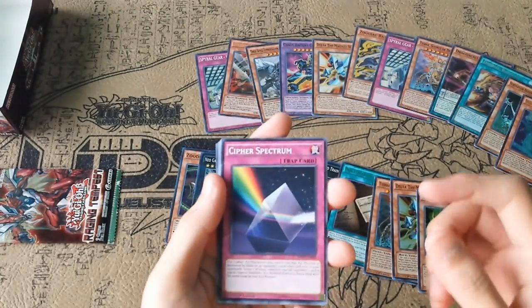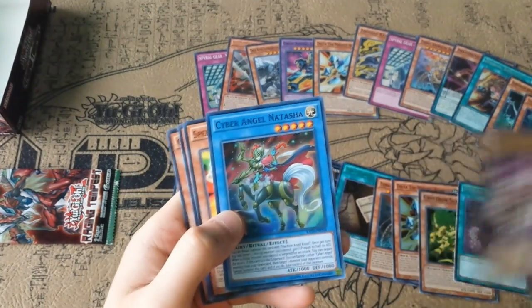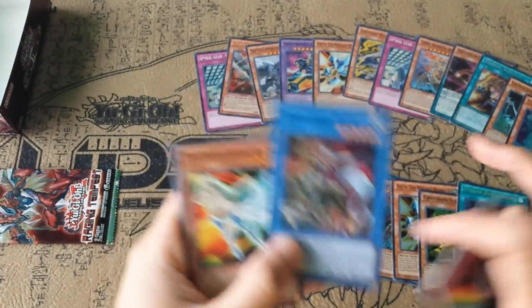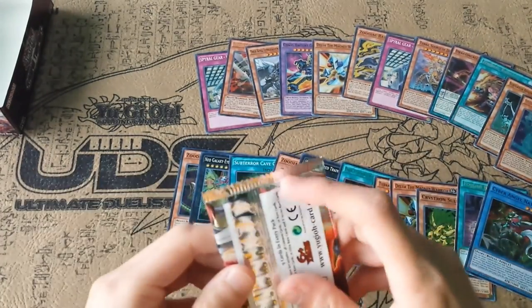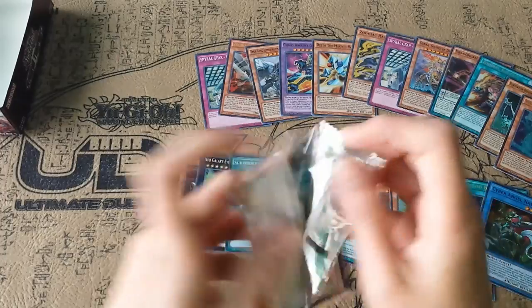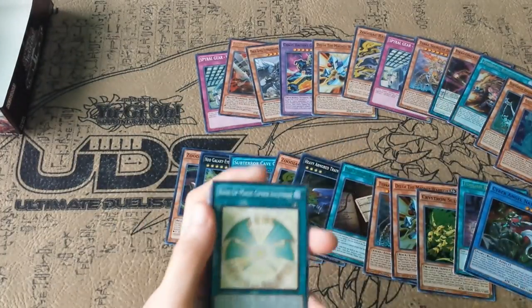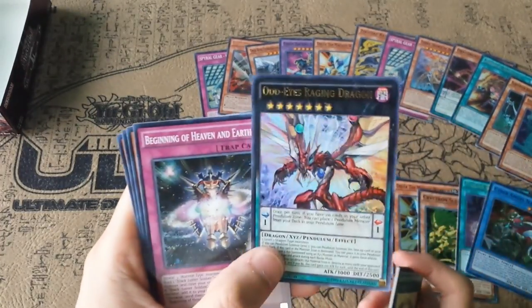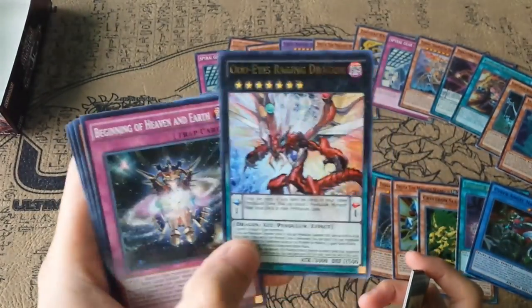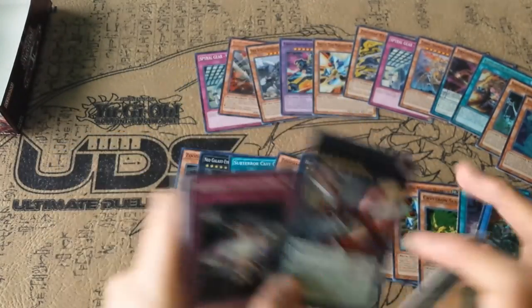I'm expecting another Ultra. Fusion Parasite? Cyber Angel Natasha — this card actually isn't bad, although the whole deck itself is pretty subpar. And then this last pack hopefully should be my other Ultra. Odd-Eyes Raging Dragon — nice, I ended with the cover card. It actually looks pretty cool. Kind of wish they made this a secret instead of the Fusion Monster, but oh well.